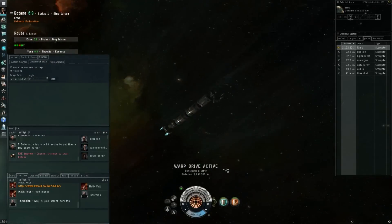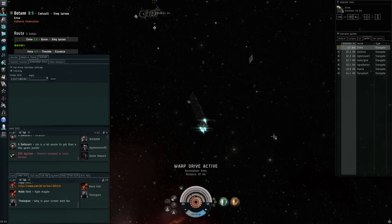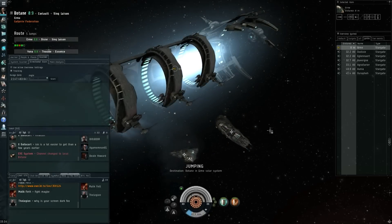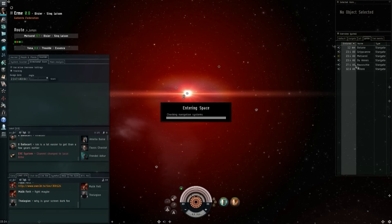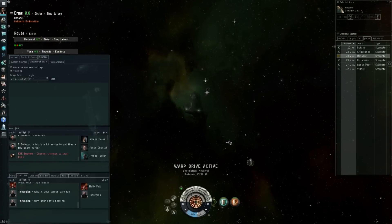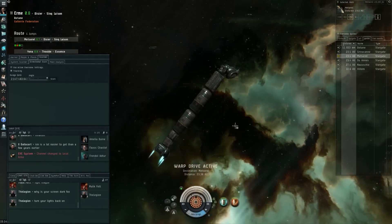A quick note on Dust 514, which is now in its Chromosome build, said to be the last build before open beta. It's still on the test servers but should include planetary bombardments, so I'm pretty sure we'll get some footage available soon from the test servers. It's pretty good news for Dust 514 in general if this is indeed the last build before open beta. We're getting closer to the launch, which could bring some very interesting new features to EVE Online — I'm definitely looking forward to that, as some of our real life friends also want to give Dust 514 a try.